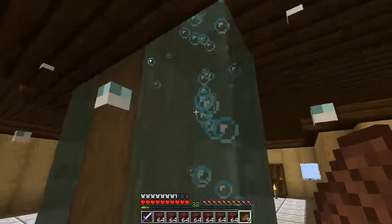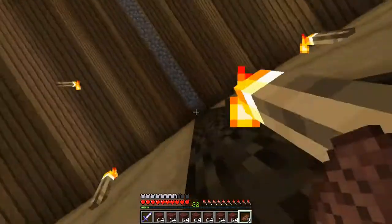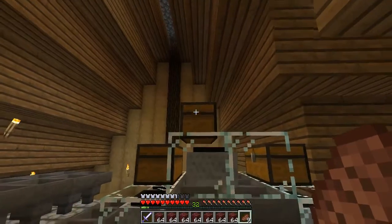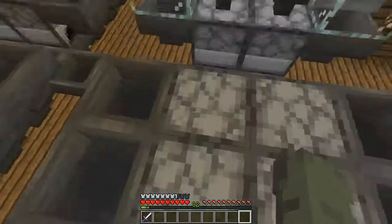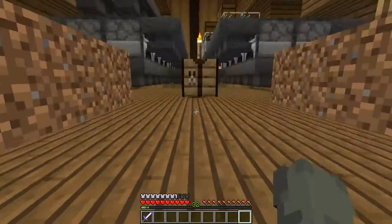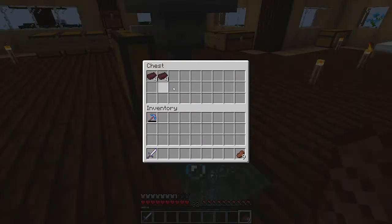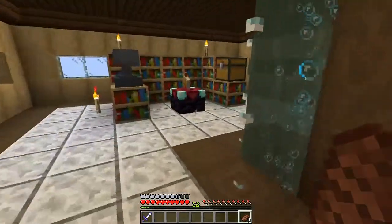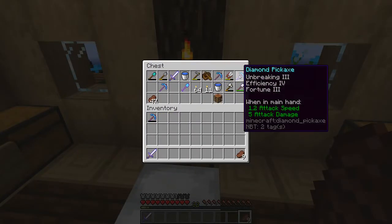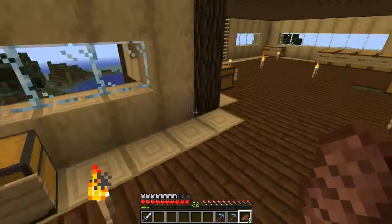We're back at the base. I'm going to throw this netherrack into the smelter, because when we set the farm up I want it to be all netherrack. So let's just get this in here — it's all going to be smelting up while we do our farming. Let's get our pickaxe and combine it with this efficiency four. There we go, and then we'll take the silk one with us so we can have more inventory space.